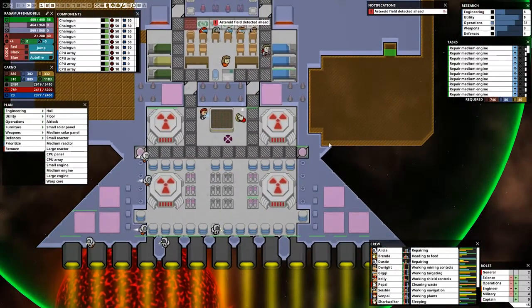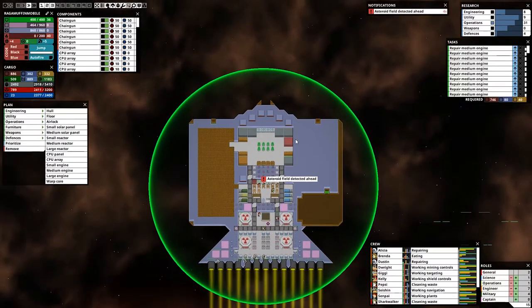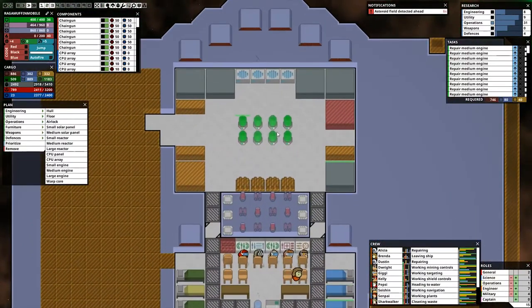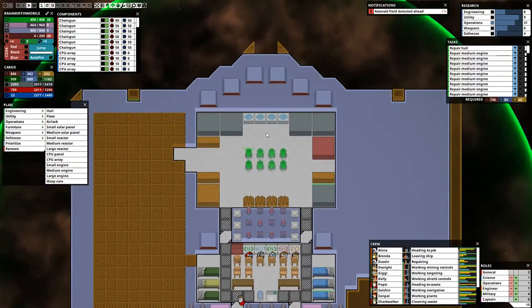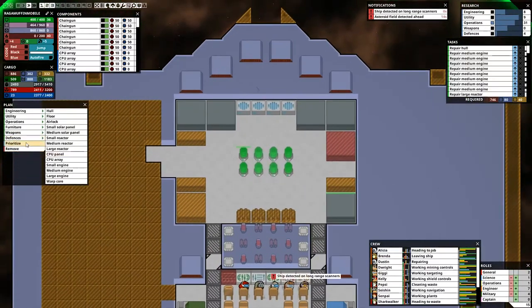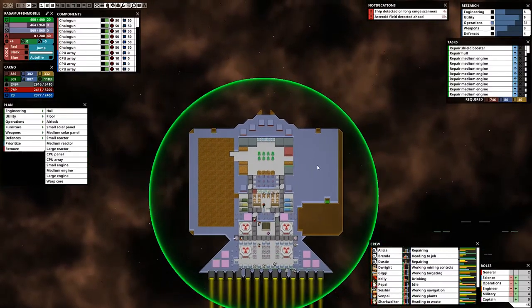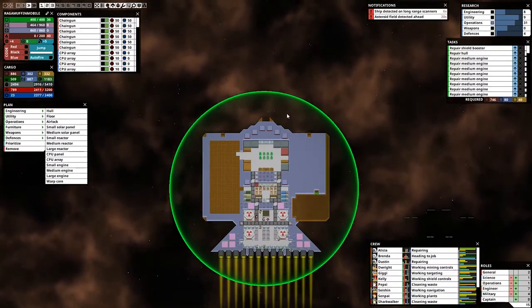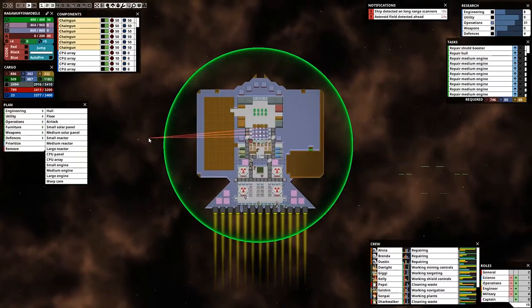I can always pull up the actual color monitor as well. Asteroid field detected ahead — wonderful. So this I could improve, I could build upon. Can I prioritize the repair of this too? Thank you. Ship detected on long-range scanners. We might not want to fight today — we have a decent amount of credits, so if we don't want to fight, we can just not.